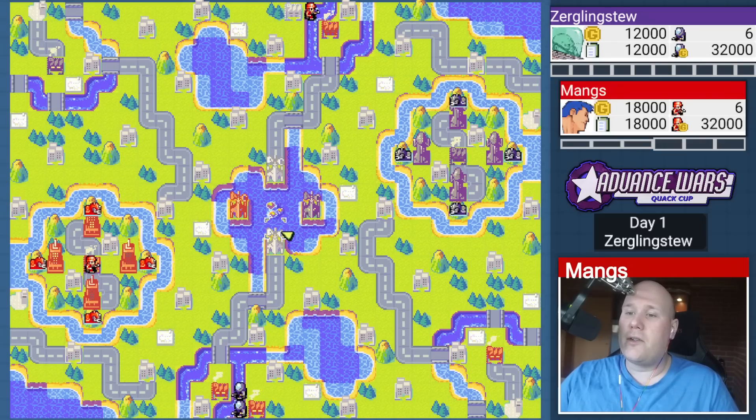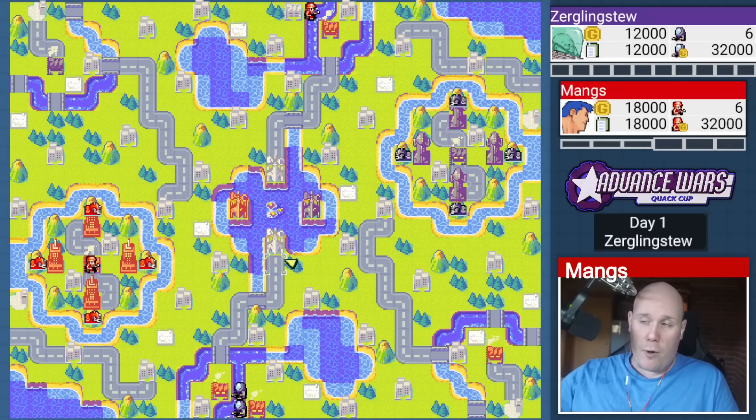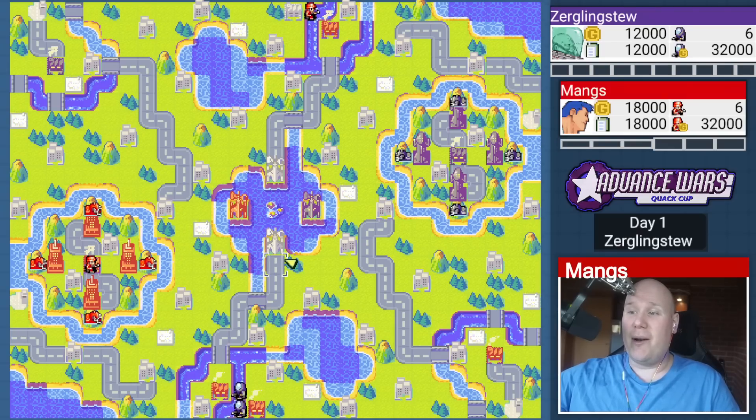Furthermore, the comm towers are all centered in the center, and one of them starts captured. The other one you need to capture yourself. You can certainly try to steal your opponent's comm towers — that will happen if you completely neglect the center. With four comm towers, that can swing the balance pretty hard in your favor. Lots of airports to conquer too — each player can take two airports in total. And battlecopters and bombers are spectacular on this map; in a mixed base map, they're even better.